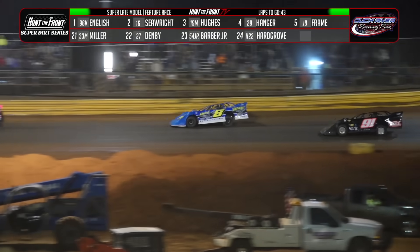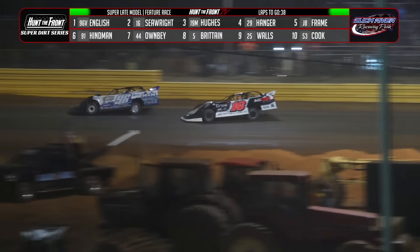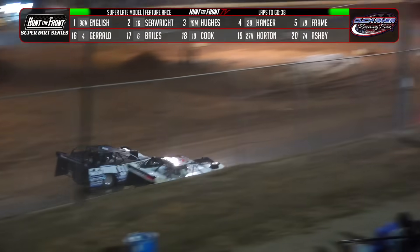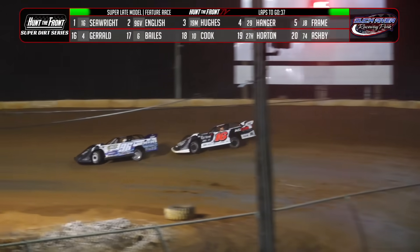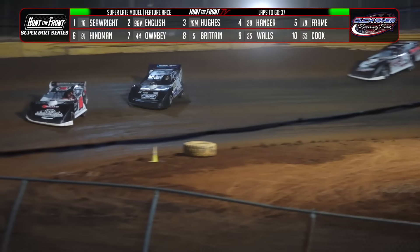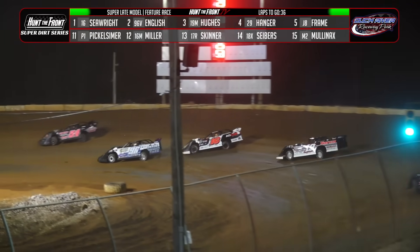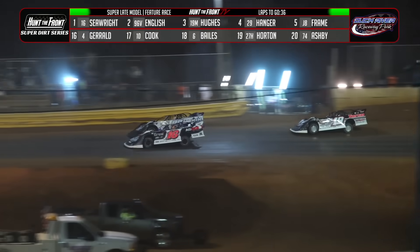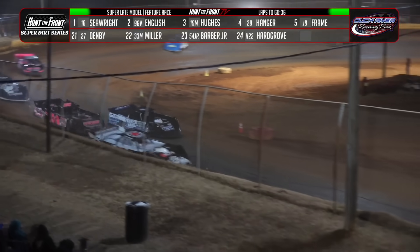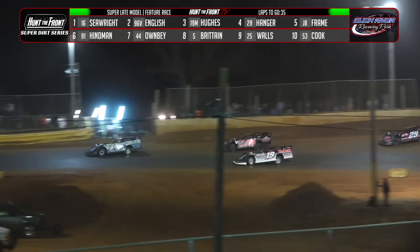Hanger working that high side, getting a run off of two down the back straightaway, closing in on Spencer Hughes. Seawright now closing in on English — he dives from the bottom, throws the slider in three, drifts up in front of the leader. Crossing over is Tanner English into turn one — he'll throw a slider in one. Seawright tapping the brakes down the back straightaway. A slider fest going on, race fans. Sam Seawright takes that lead. English takes it back. Here comes Seawright — now they're in lap traffic. Seawright trying to put a lap car between himself and English.